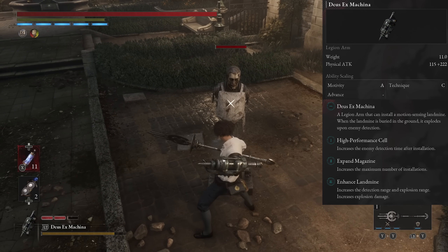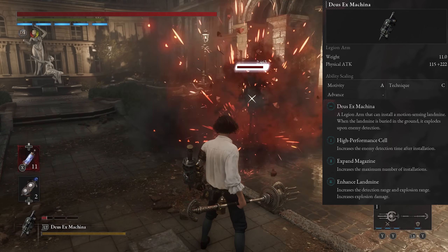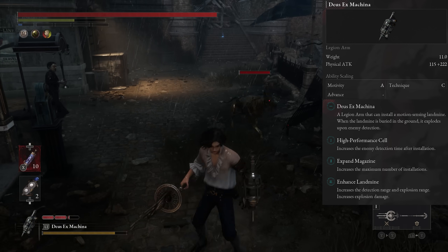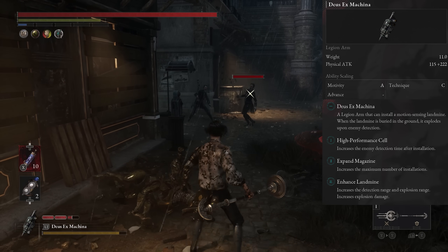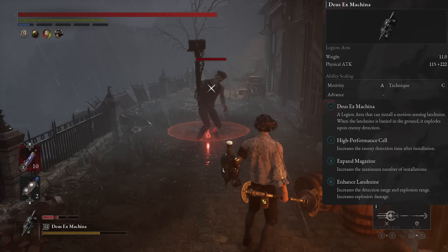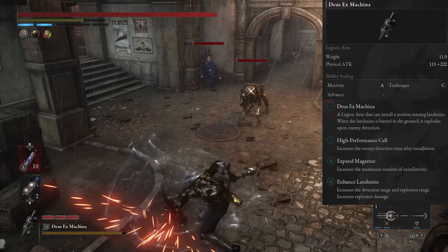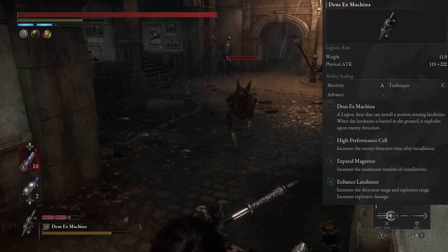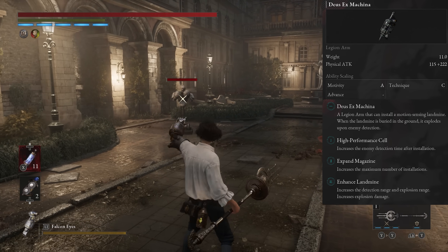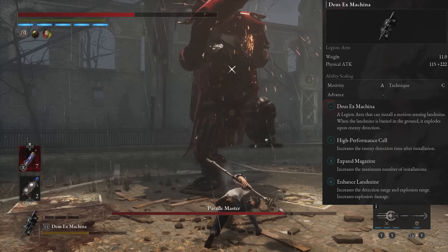Starting at the bottom we have the DSX Machina, which is your lone motivity-based Legion Arm. This one is probably the only one that's genuinely not viable, because it performs very similarly to the Falcon Eyes — just a lot worse. It's a mine bomb that you leave on the ground, which takes a while to set up, has a very small AoE, doesn't do much damage, and you only get a couple of charges before you have to wait for it to refill. Trying to hit anything with it is borderline impossible. It really needs its range and damage doubled before I'd recommend it.